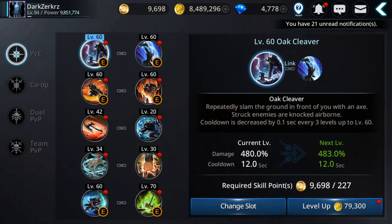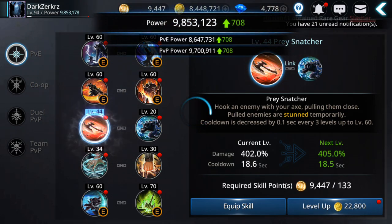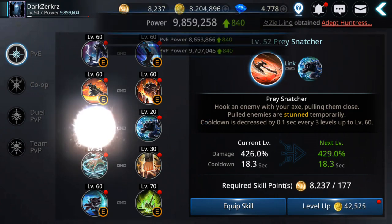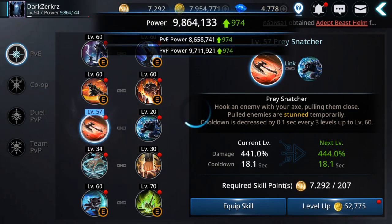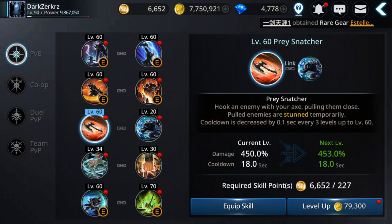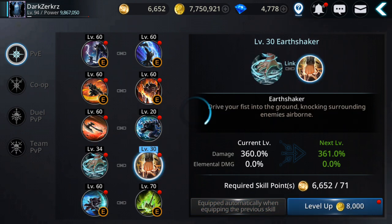Let's level up a bit the skills then the gear — I'm gonna refine and then open those costumes and gem chests. When it comes to skill leveling, first bring them all to level 60 guys, and then focus. After level 60, especially level 70, they cost a lot of gold and skill points.